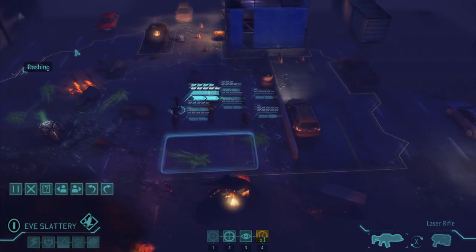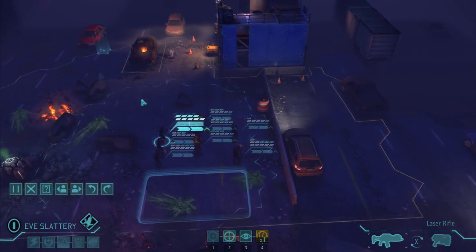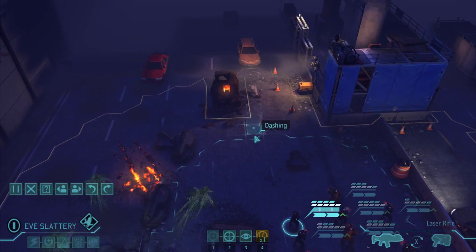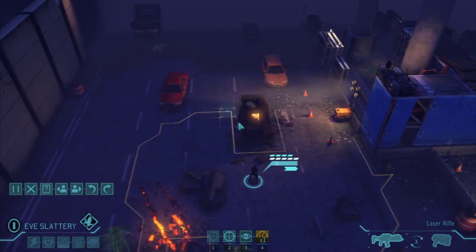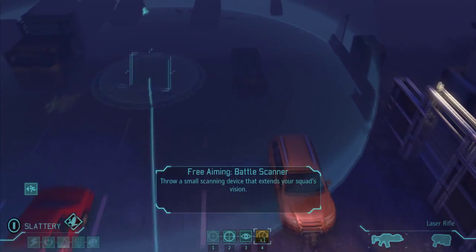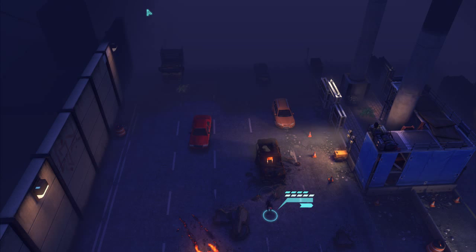Okay, standard plan - we're going to move up, keep to the hard cover where possible, clearing the left-hand side, and we're going to send someone over on the right-hand side just to make sure we don't get flanked. So moving up with Slattery first of all. Let's go wide. It doesn't look like we can quite make it into cover there, so I might throw a battle scanner out just for eyes on.